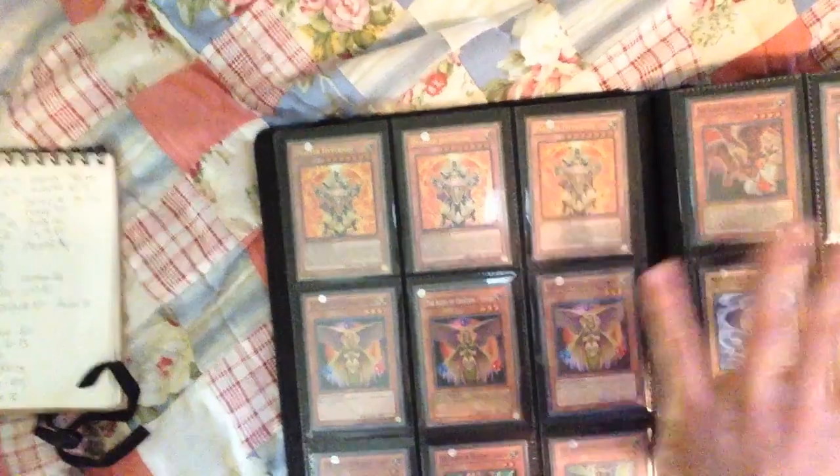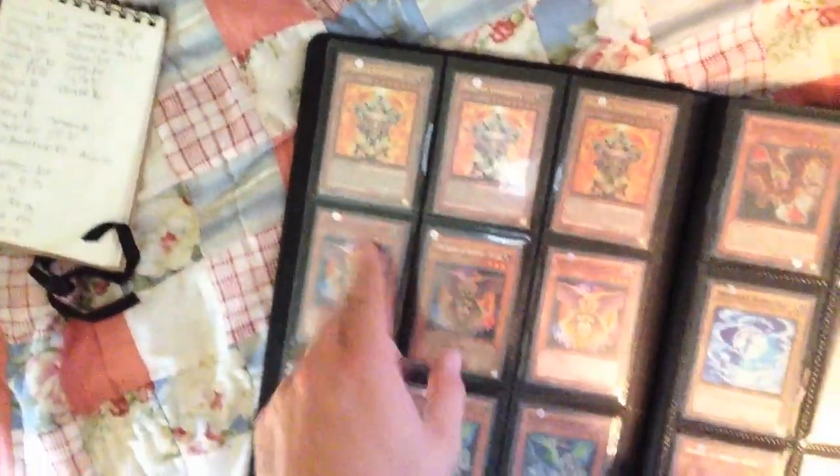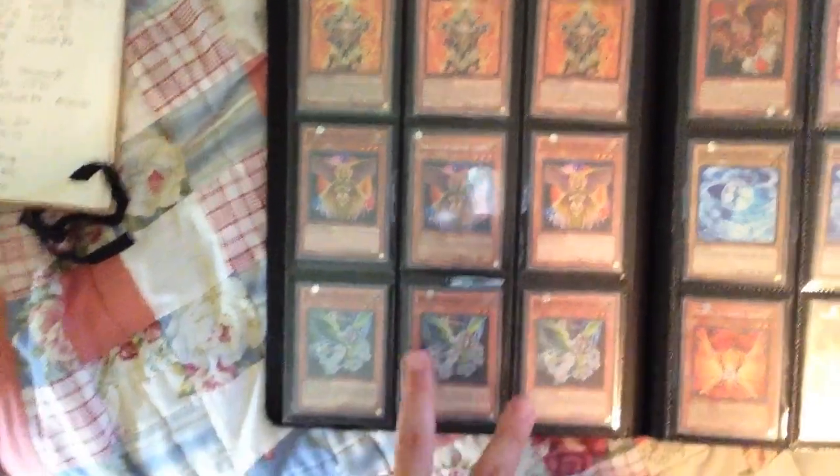We've got the Agent Core, which includes three Master Hyperion all Gold Rare, three Venus — two Common, one Rare — three Earth, three Rare Herald of Orange Light, three Super Shine Ball, two Super Christia, and a Jupiter.